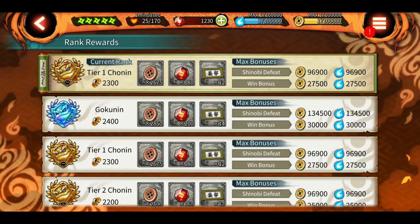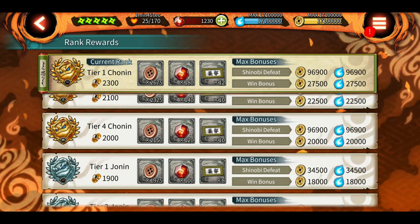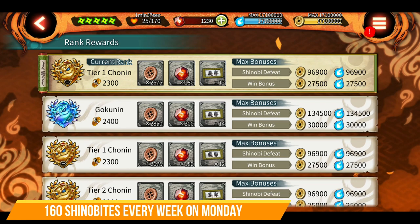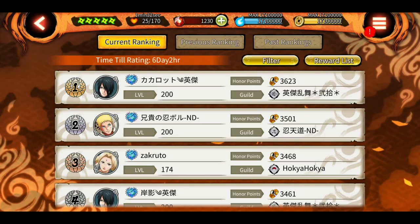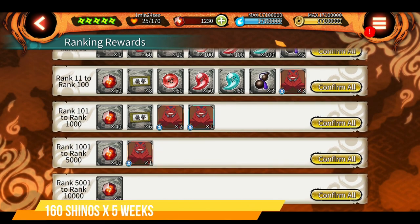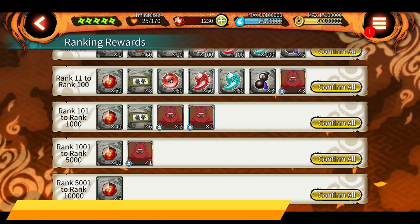The most important contribution comes from Gokunin League rewards. Not everyone is in Gokunin, but most people are in at least Chonin league. Let's assume you are in at least Chonin 2. Every Monday you get 160 shenobites plus 12 attack mission tickets. Considering the time period from one SAM to the next — about 5 weeks — you get 160 shenobites every week times 5, which is 800 shenobites.